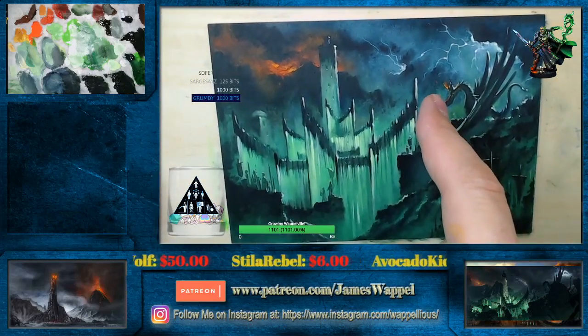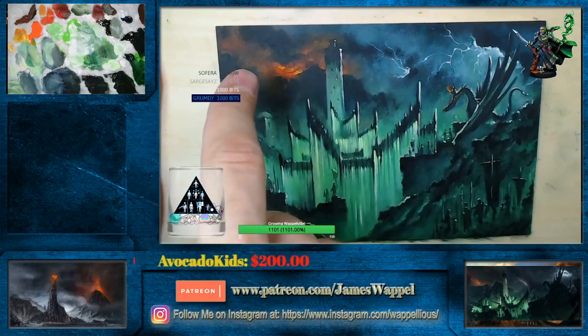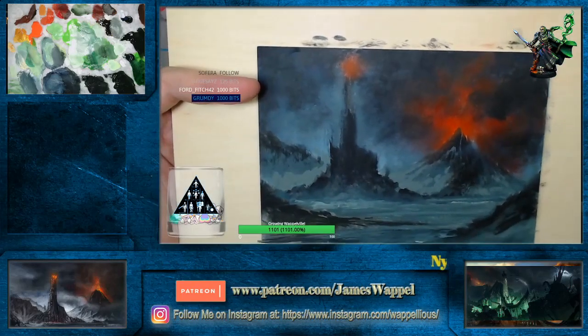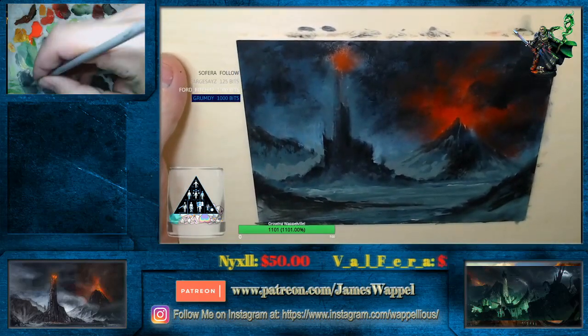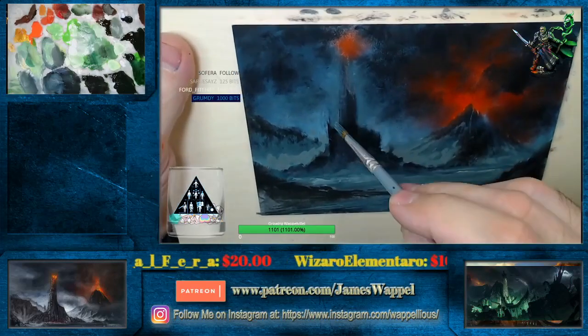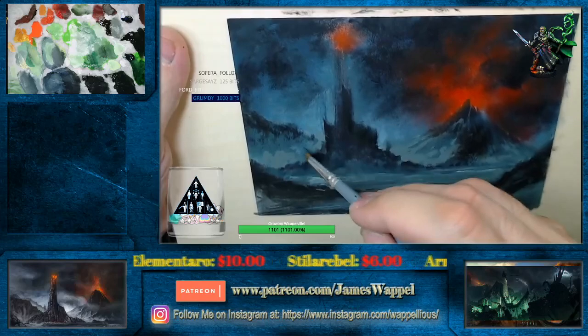Like, this was never supposed to be part of it — he was never supposed to have that flaming sword. But Witch King, right? So why wouldn't he have it? It balanced this out. So there were a lot of changes made to this that I wasn't originally anticipating doing. And that's the beauty of the oils — you can make those same changes on the miniatures too.